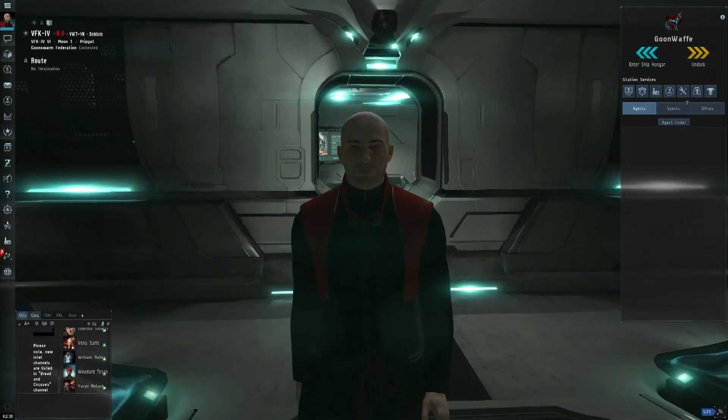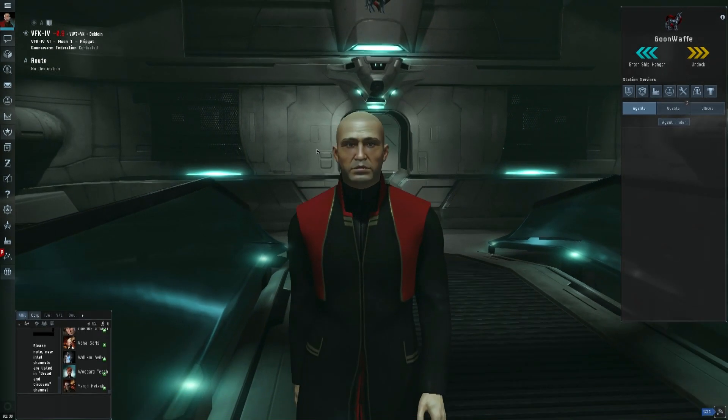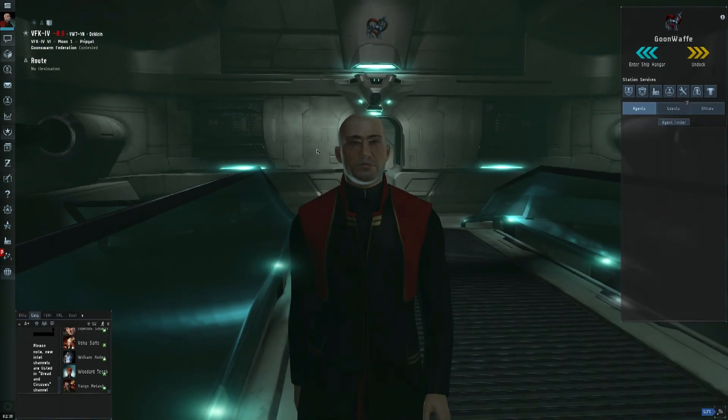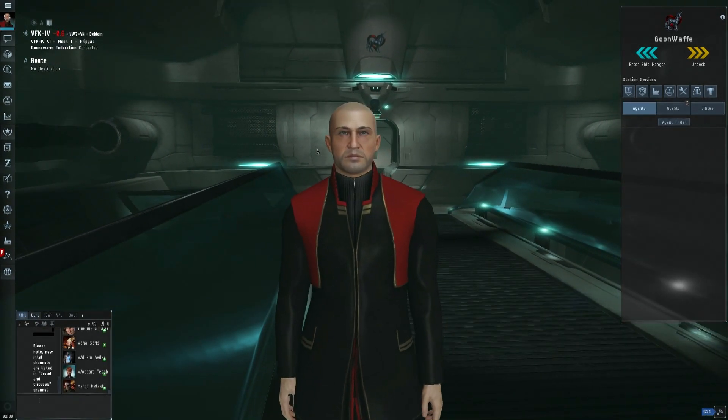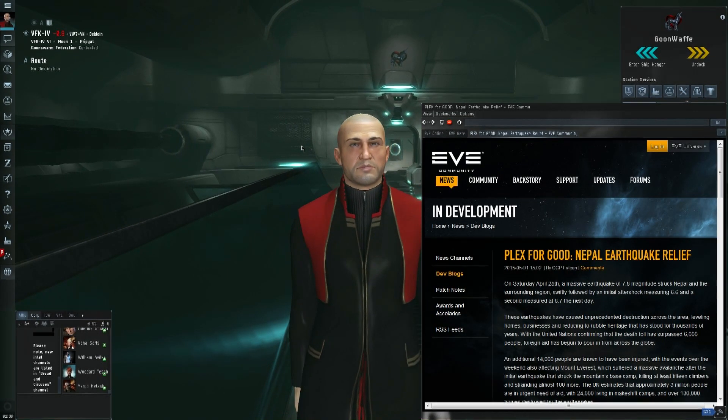Hello, it's Scott Manley here, coming to you from VFK IV, the heart of the Goon Swarm Federation. And I am here to do something that every Goon is known for doing — I'm going to give money to charity.